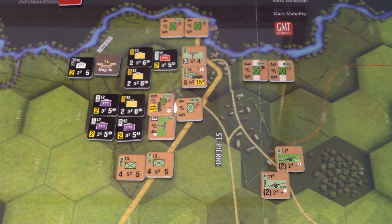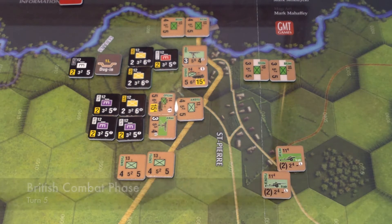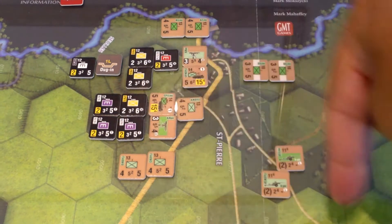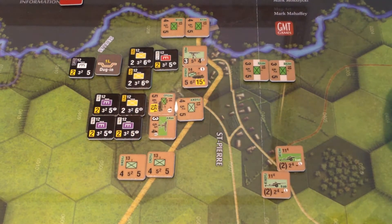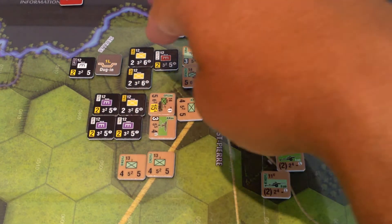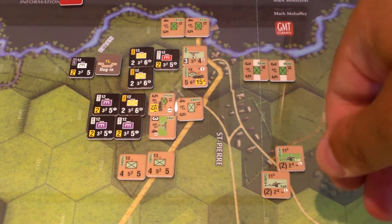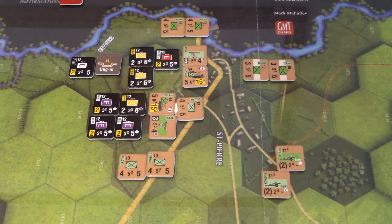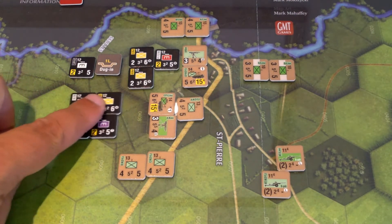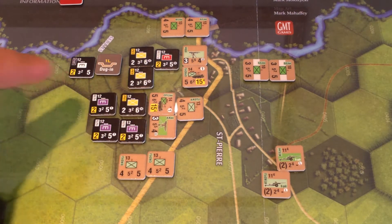I'm going to have my four heavy mortars bombard this location as well as the two light mortars — so six mortars bombarding this position as ranged fire. Then we're going to do a combat against this location with these three hexes. I'll declare support after my ranged attack. All six mortars have an attack of five — the only real difference is their range. We're going to have a five bombarding here, plus one for having at least a company. Spotters are adjacent, so there's no penalty.